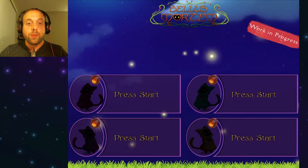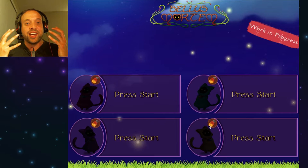Hey everyone, Rob J here. Welcome back to the Nova and welcome to the demo of Bellis Mortem. Bellis Mortem was created by RW Games. It's a four-player top-down action game where you control a wizard kitty!